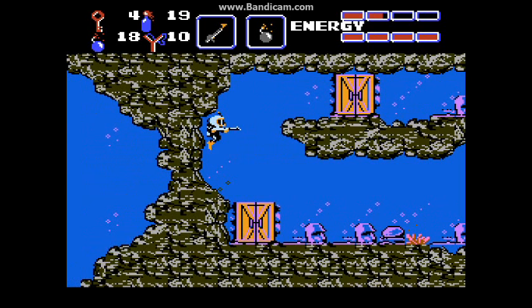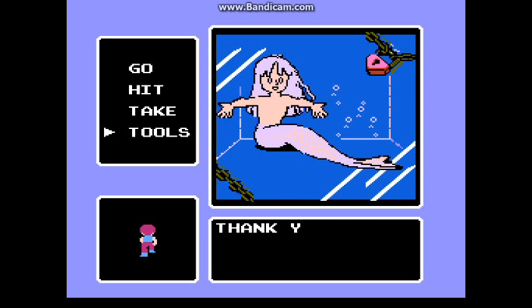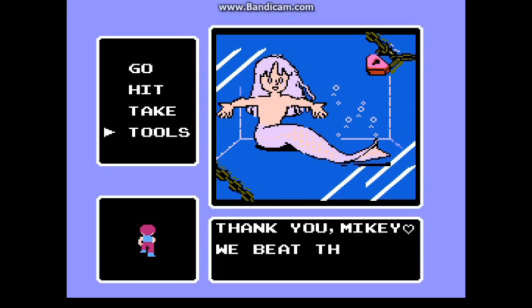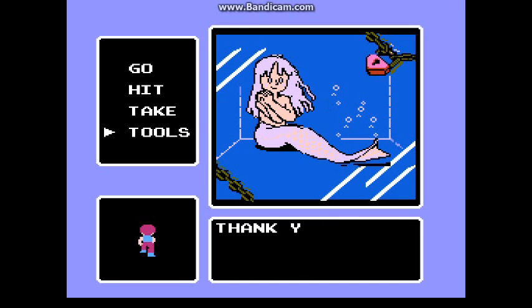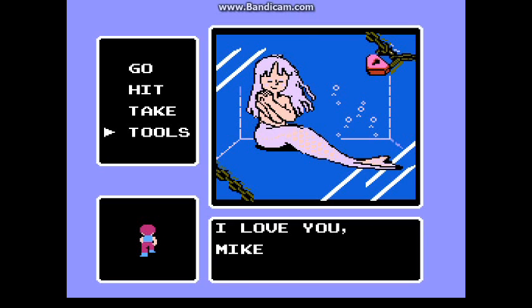Remember this section from earlier with that pit? All you need is just one more key. And we're done with the game — we've rescued Annie. And to everybody else's surprise, she's a mermaid! Also, in Bobo's Big Adventure, you can actually choose what you want to earn, and if you choose mate, then you actually get a shield with your hybrid mermaid kids or something.